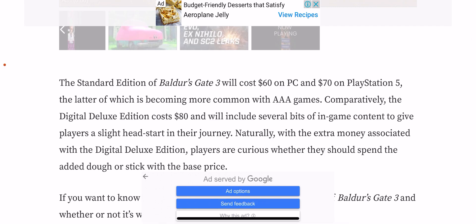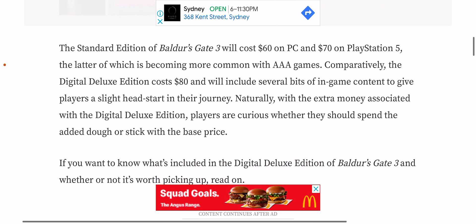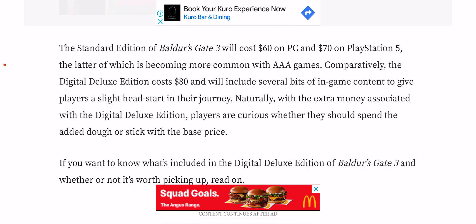There is a standard edition of Baldur's Gate 3 which costs $60 USD, around the $100 Australian dollar mark on PC, and also $70 on PlayStation 5. The latter is becoming more common with triple-A games these days, as they've increased their price to $70 USD. Comparatively, the Deluxe Edition costs $80 USD, around that $120 Australian dollar mark.